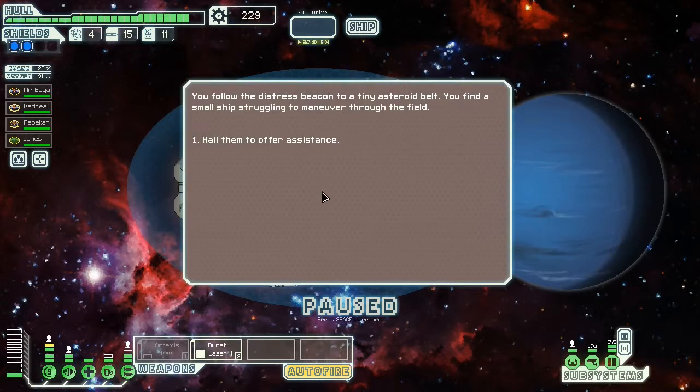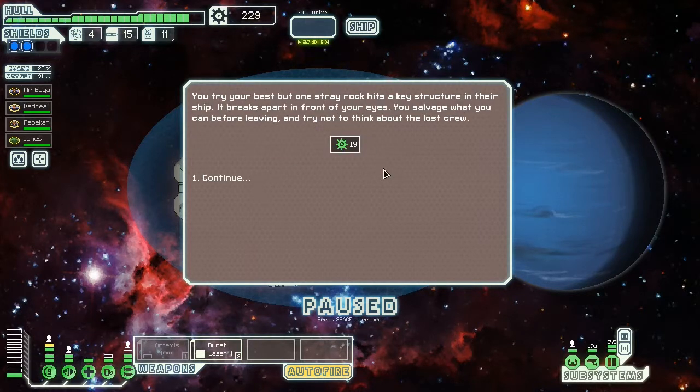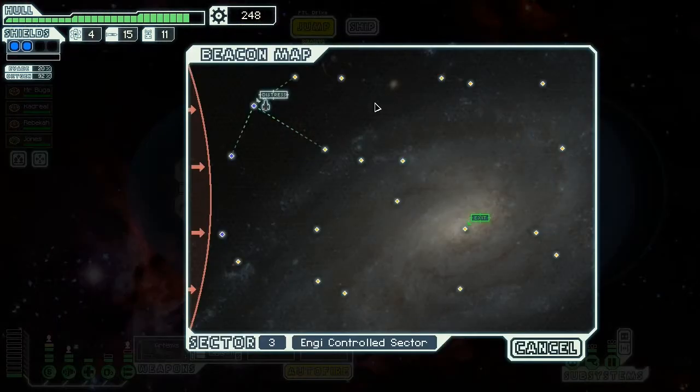You follow the distress beacon to a tiny asteroid belt. You find a small ship struggling to manoeuvre. Hail them. They respond: help, our shields are down and we won't last long. We'll try and shield their— you try your best, but one stray rock hits a key structure in their ship. It breaks apart in front of your eyes. That's dark. You salvage what you can before leaving and try not to think about the lost crew. I'm sorry, guys, we tried. Dark times on the Enterprise run.